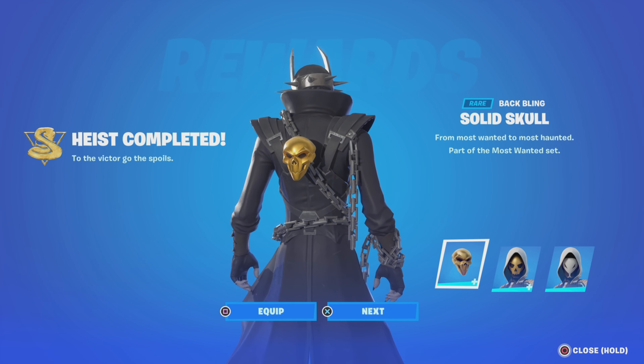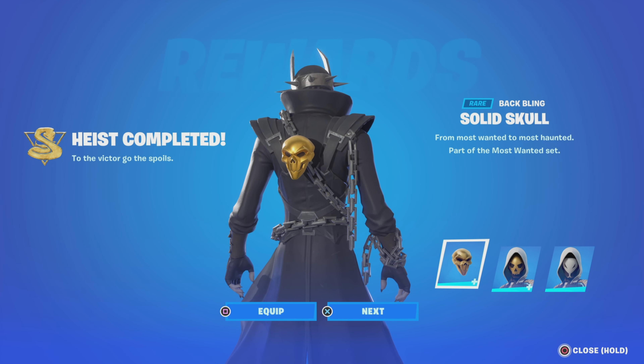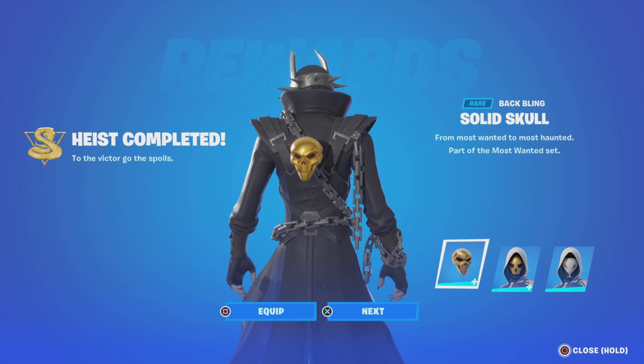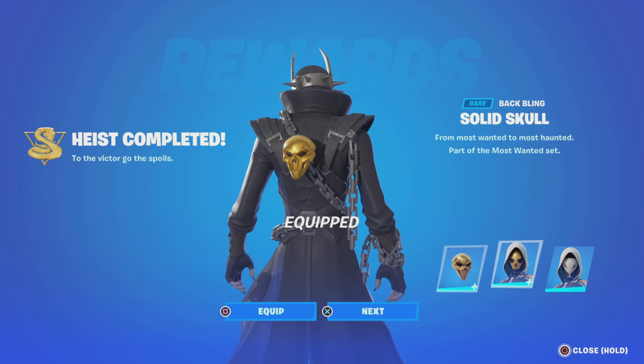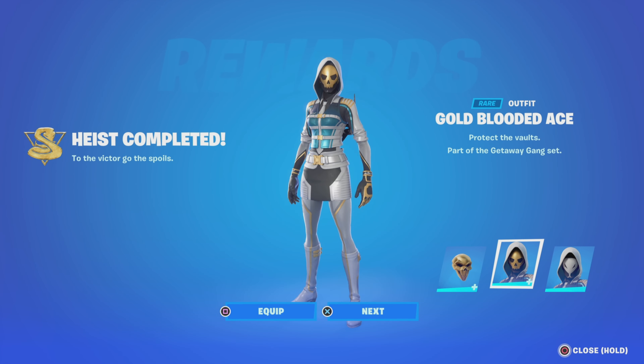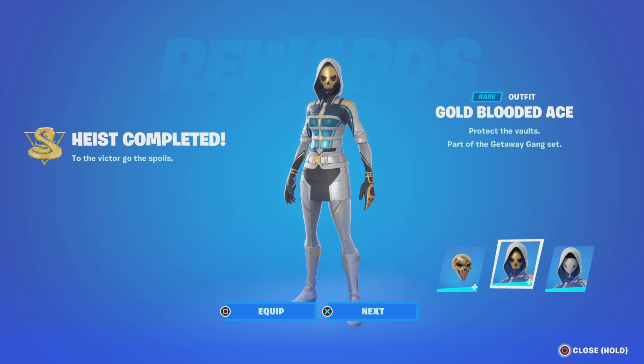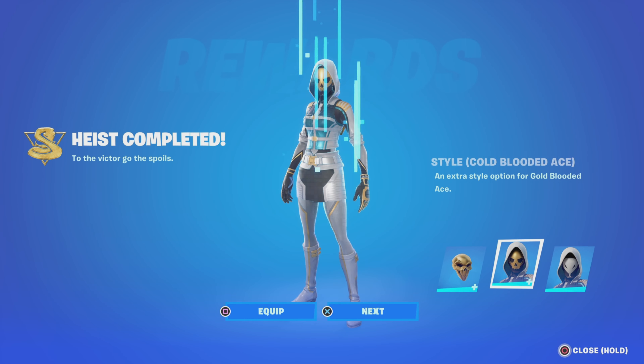Hey guys, Arasp here. We are looking at the heist now completed for the Most Wanted and the rewards we get for doing it. So the solid gold skull back bling, and we also get the gold blooded ace skin with the two different faceplates. One is the gold skull and the other one is the white snake.